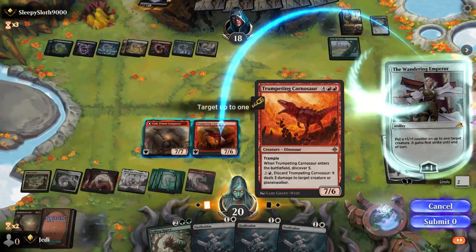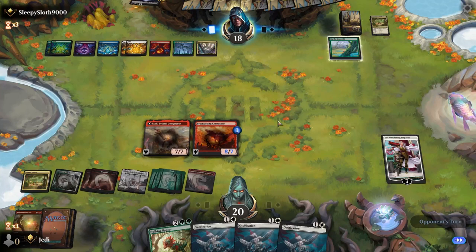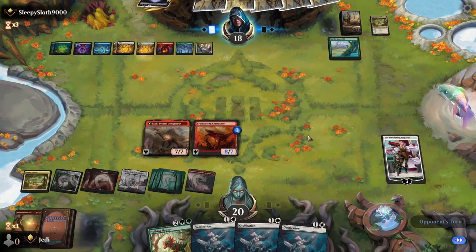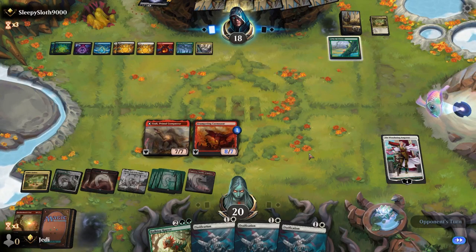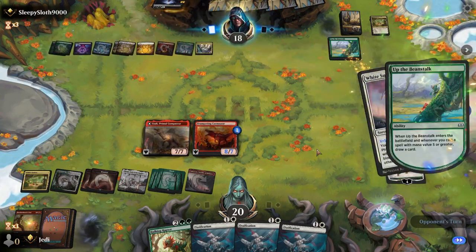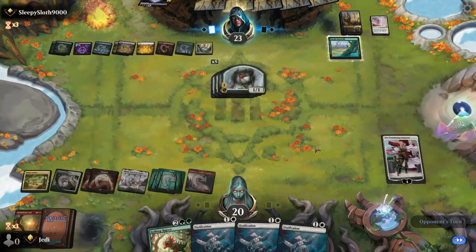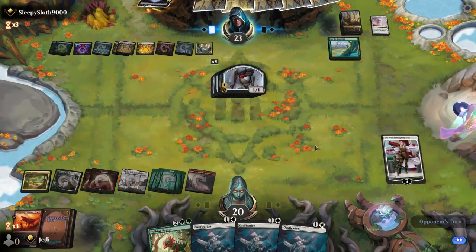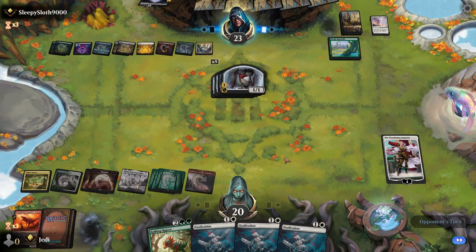We're going to plus here because there's a good chance we're going to plus Atali next turn, or we just kill them. The goal is to flip Atali and then plus to get first strike damage. Seems good. Now I get it — their board wipe deck. Okay, now it all makes sense.